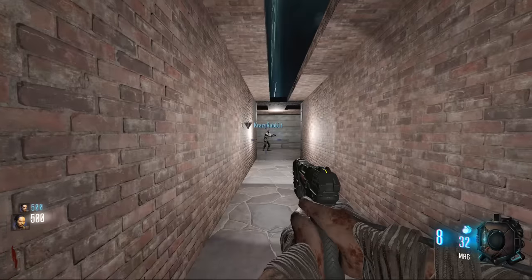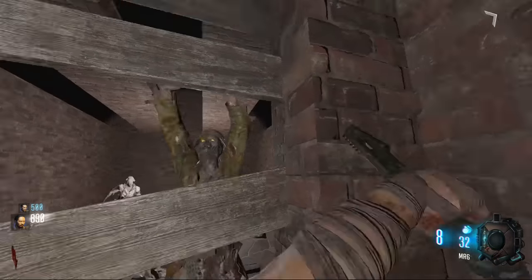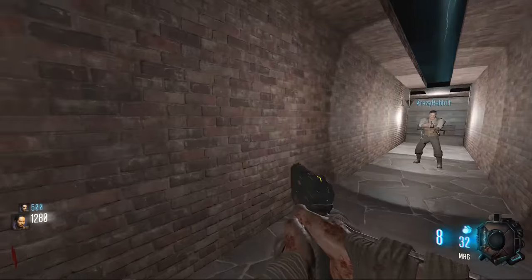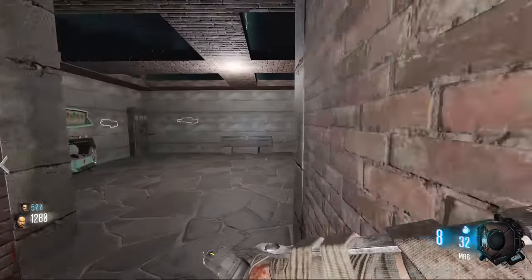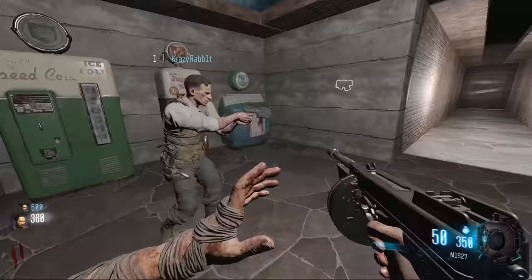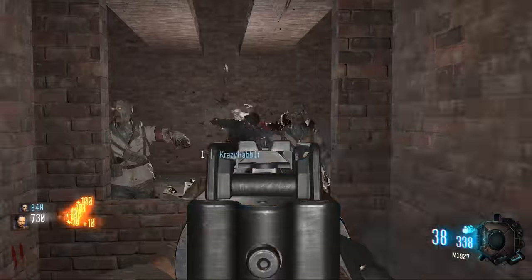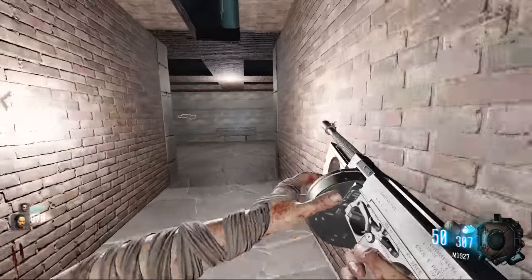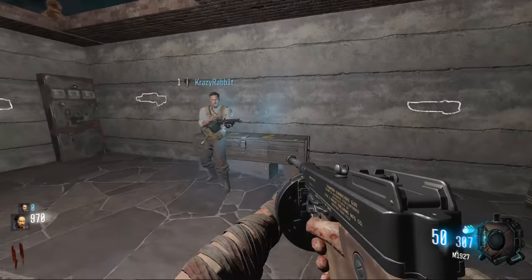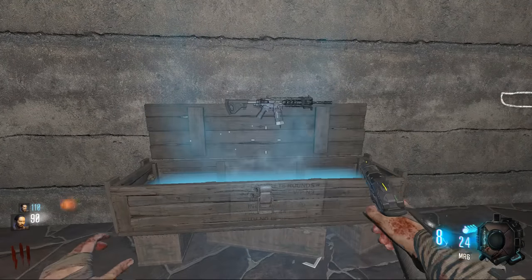Do you remember doing that back in Der Riese — the two barriers that connect together on the wall? You'd throw grenades down there every time. Alright, I'm gonna go get my first wonder weapon. Don't you dare — damn it, I always get the Tommy Gun on custom maps. What is the deal with it? So there's no viable ending, this is pure survival. I really want to know who survived 72 rounds, because they probably got the Ray Gun Mark 3 upgraded.